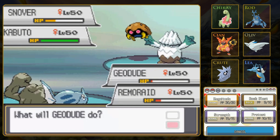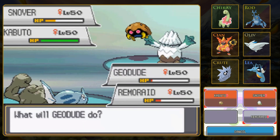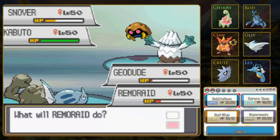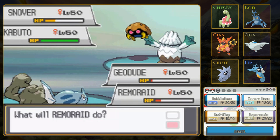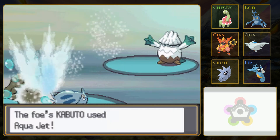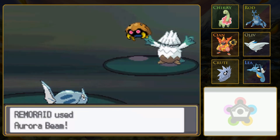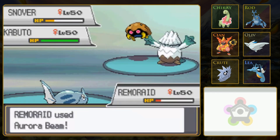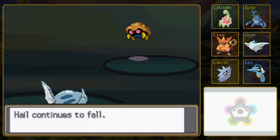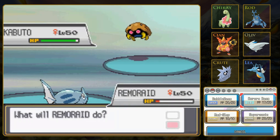Does Magnitude affect everybody? I'm going to go for it, because Geodude is slower anyway, so really Remoraid only needs to use this one move. But it's not very effective against Snover, so I think I still probably want to knock out Snover here, and then just hope Magnitude can knock out Kabuto. That's gonna be a loss then. Well, maybe not, actually - because Kabuto already used its turn, and now Snover is knocked out.